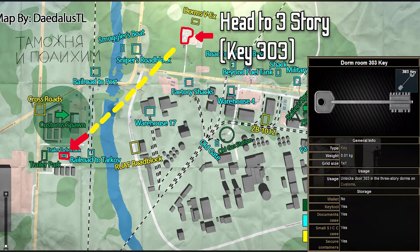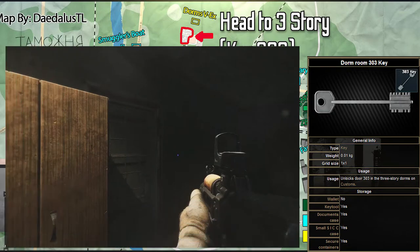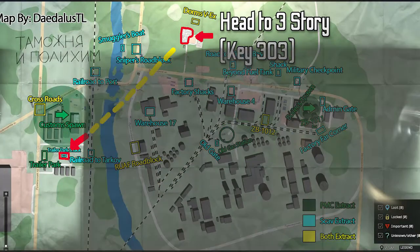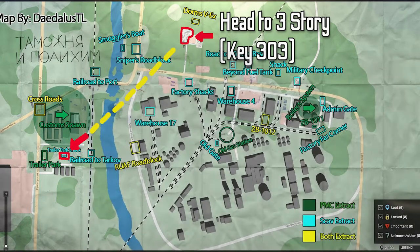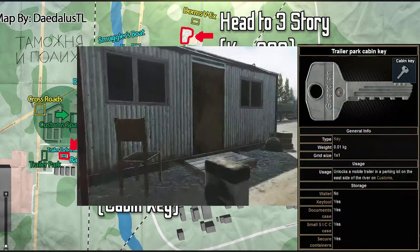Guide for Golden Swag by Skier. First, head to the three-story dorms and go to dorm room 303 on the top floor. Get the golden Zippo lighter on the desk, then make your way towards the trailer park shack.